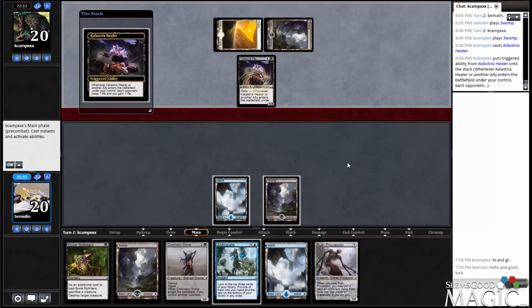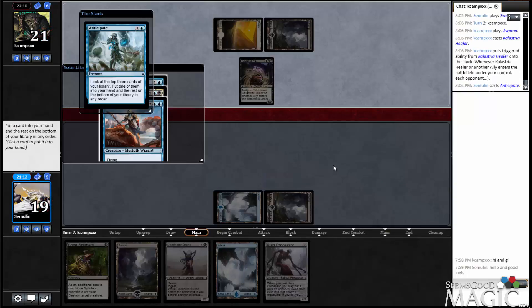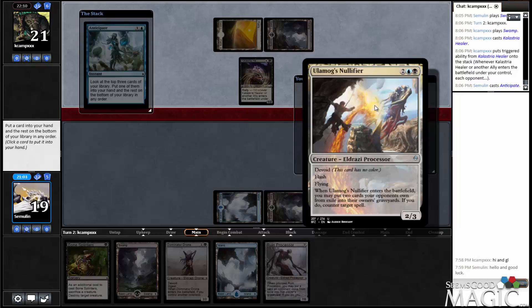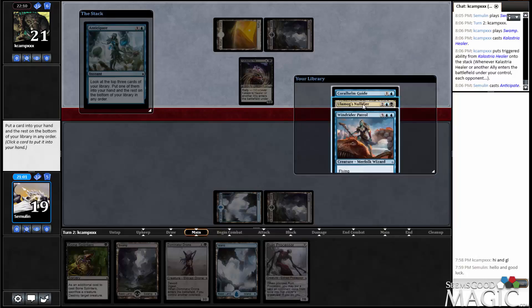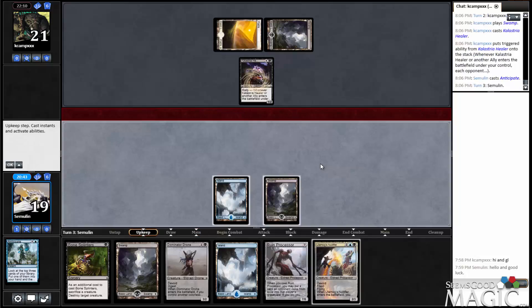There's your healer. This is where a Complete Disregard would be a nice hit, but instead we've hit a Guide, a Patrol, and a Nullifier. The Nullifier gives us a way to potentially flash in a blocker, and I think that's probably the card I want. I hate to put the Patrol on the bottom, because that's probably going to be our finisher, but it is what it is. If we play this and then attack and pass with our mana up, he may attack into it and it could let us kill one of those dudes, which is kind of what we want to do.